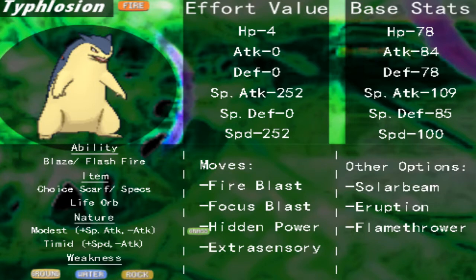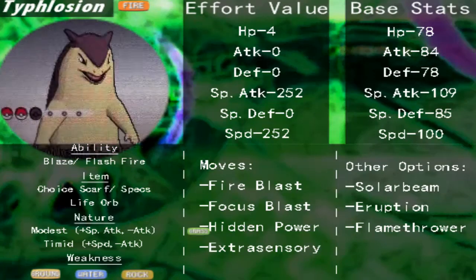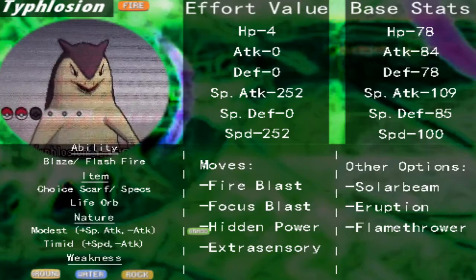It can also be assisted by a Sunny Day team — that's why I included Solar Beam in the other options. You can also set up Sunny Day with Typhlosion yourself, but based on its base stats I wouldn't be wasting too much time on that. You could easily get knocked out by weaknesses that appear in the move set your foe possesses. So the main focus with this set is a special sweeping, Focus Blast, Fire Blast, Hidden Power, Extrasensory blasting set that will maximize its special attacking power and speed.